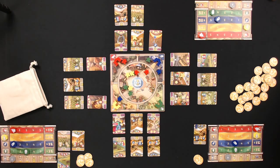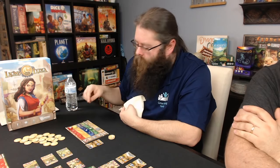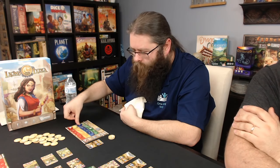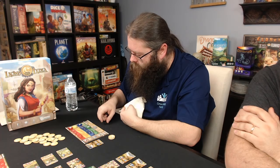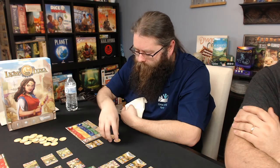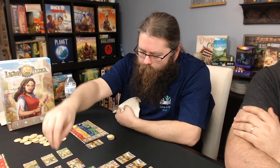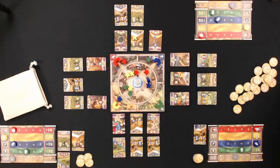Bob pulls a blue meeple and goes to a blue gate, getting triple blue and one green, maxing his blue out. He bumps influence, earns three coins, then pushes both blue meeples into the center due to the double. He pulls blue back into his bag.